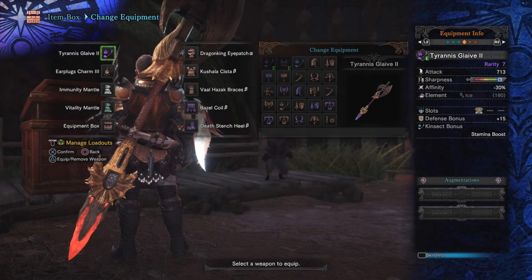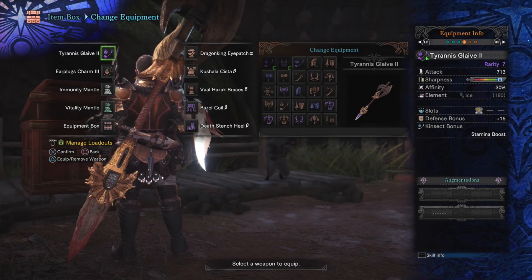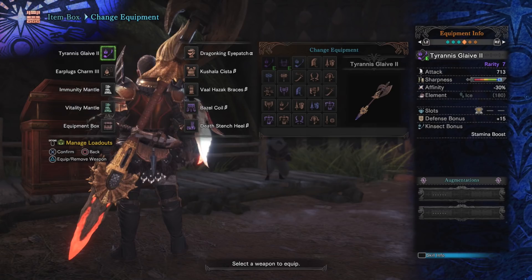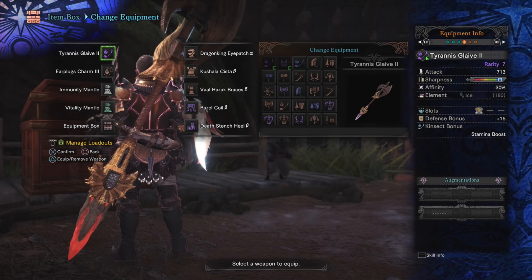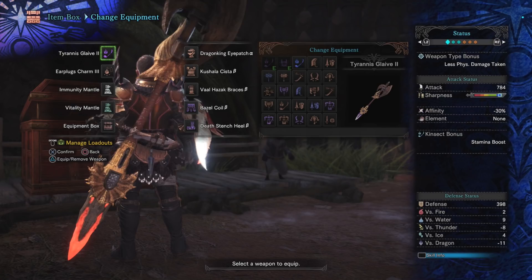Even with the negative affinity it doesn't matter. We have two augmentation slots — ideally take damage first, then health regen, because health regen turns out to be pretty strong as a weapon augmentation. This weapon has a stamina kinsect bonus. If you're not going with stamina, the other alternative I'd suggest is a speed bonus — I was using speed for a while and recently switched to stamina after finding out how it works.